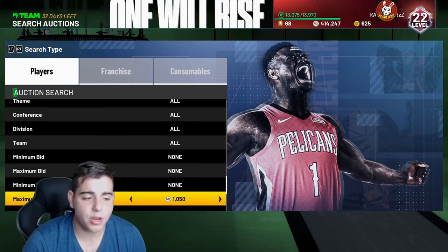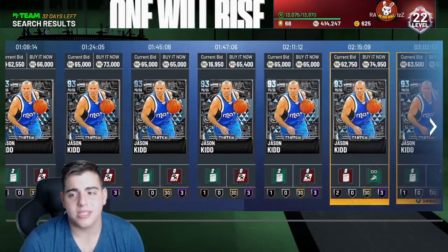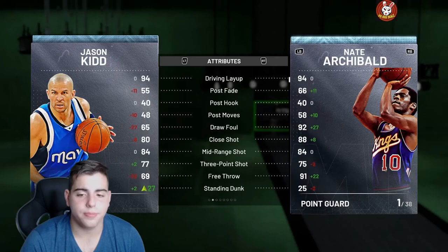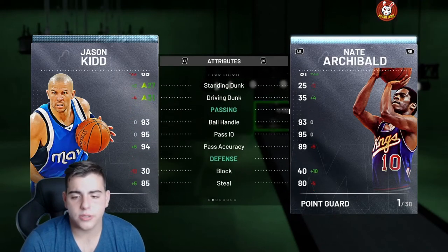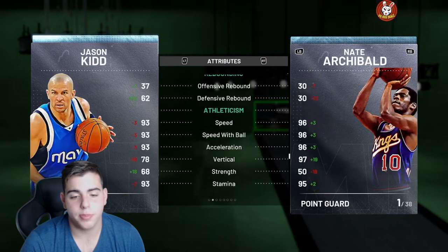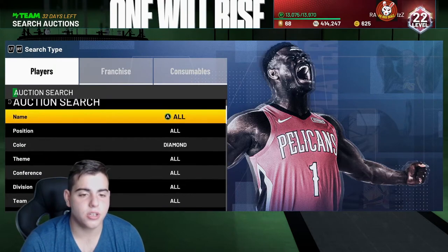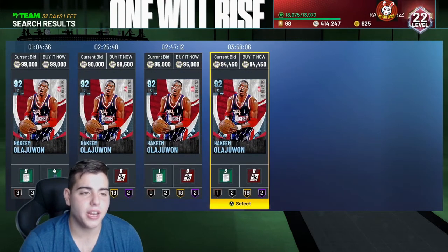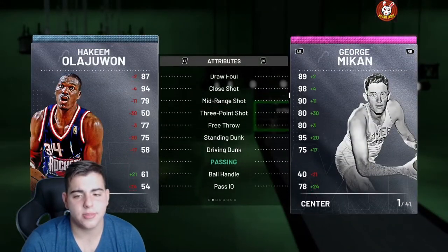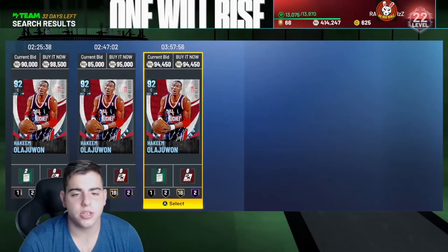Diamond Cards are up so, so much right now. I would recommend you guys definitely get rid of them. Nate Archibald, who you get for free, is better than this Jason Kidd realistically — he's pretty much better. Would I recommend buying Jason Kidd? No, he's not worth it. Same with all these other Diamonds — these cards are going to end up dropping very soon. You really think Hakeem is going to keep his value at 94,000 MT? George Mikan makes him look like a little boy — George Mikan is a beast compared to this Hakeem, and George Mikan was completely free.